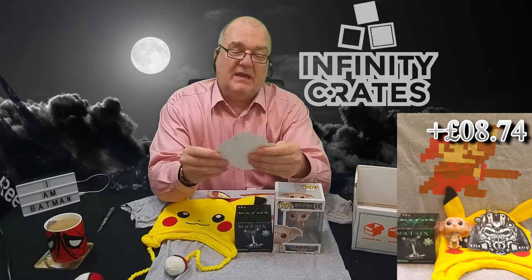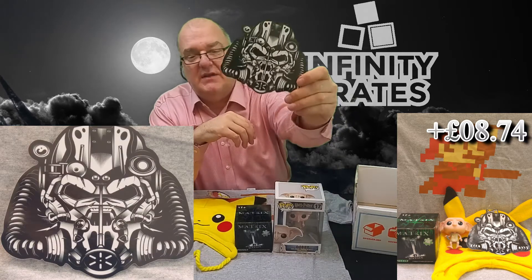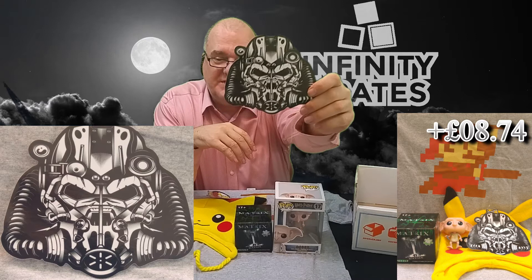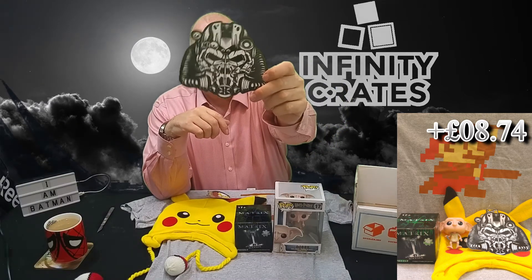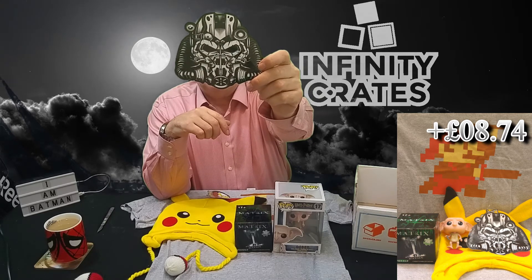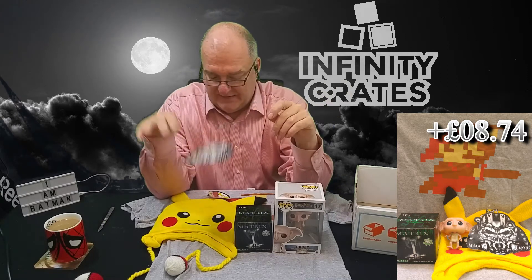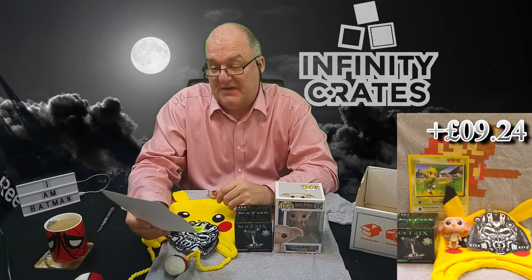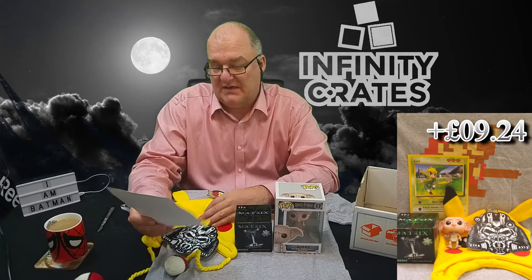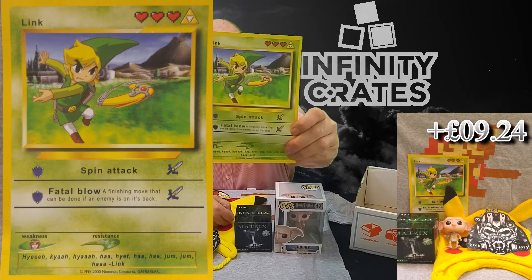There is a sticker — it could be a full-out thing but I don't know, there's something not quite right about it. If you know what the reference is, by all means tell me. It might make a good thumbnail actually. Anyway — a sticker. This thing: spin attack, fatal blow, Link. What is it? It's like a blown-up game card of some description.